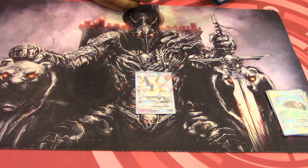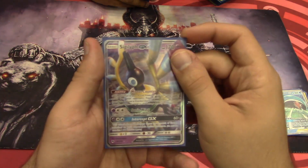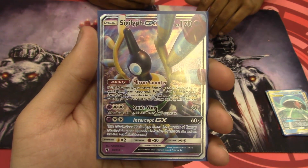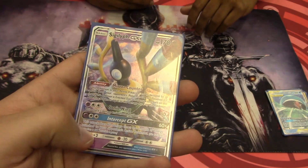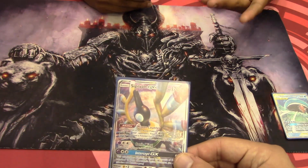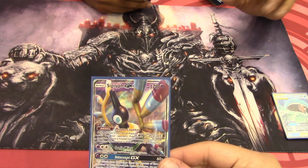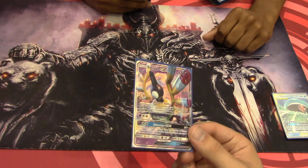Then we have Sigilyph GX. We use that one for its ability — whatever damage it takes from Pokemon EX and GX, it simply does back to those Pokemon. So if it gets hit by Picarom specifically, since it has a Lightning Weakness, it's bad yet kind of good at the same time. If they hit me for KO, the minimum they can do is 150. They do 150 to me with Weakness, that's 300 damage. 300 damage also knocks out Picarom. I give up two prizes, but they give up three.